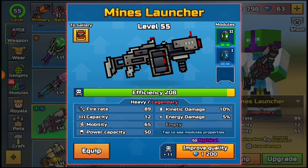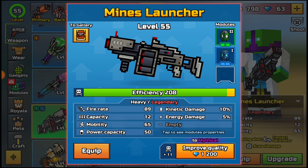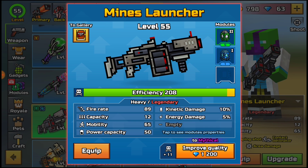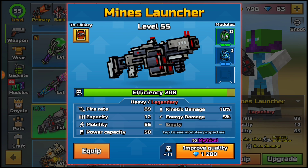The Mines Launcher is a weapon I loved a lot around the 10.0 update - I used it a lot back then. This weapon was one of the first heavy weapons I ever bought in Pixel Gun 3D. I believe I got it right after I bought the Anti-Gravity Blaster, and this thing is insane. I love it a lot, so in today's video this is the weapon I'm reviewing.